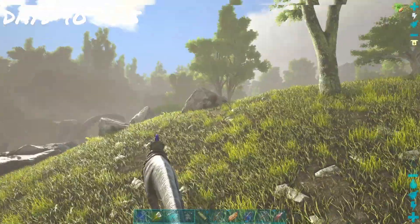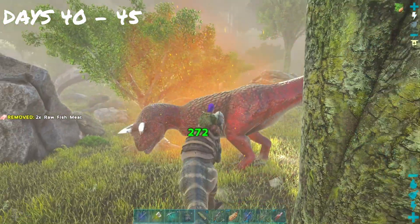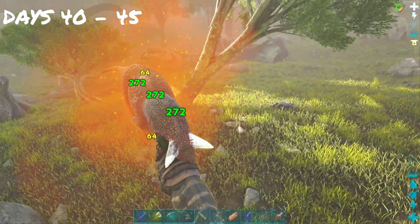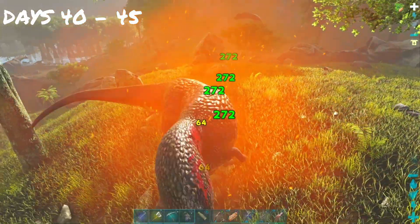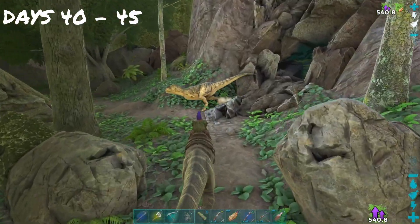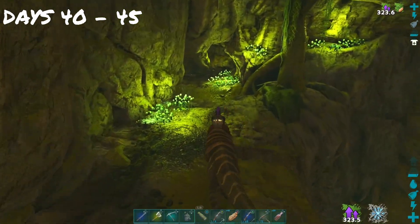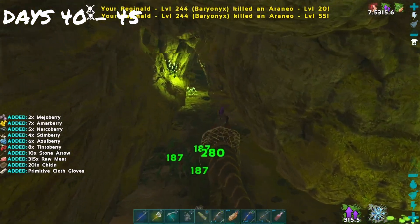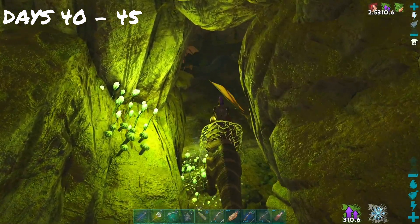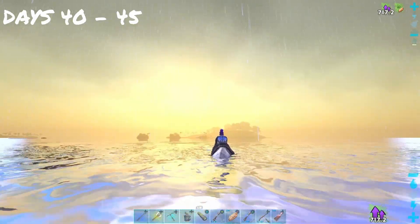After gathering up all the poly, we decided to take Reginald out to fight some alphas. We find a Carno and go to town — he's no match for the monstrous Baryonyx Reginald. While we're in the area we take Reginald over to the cave in the swamp, not to be confused with the swamp cave in the redwoods. The cave is super easy until you get down to the end where the water happens. We end up easily getting to the artifact, grabbing it, and then going back home after a hard day's work.